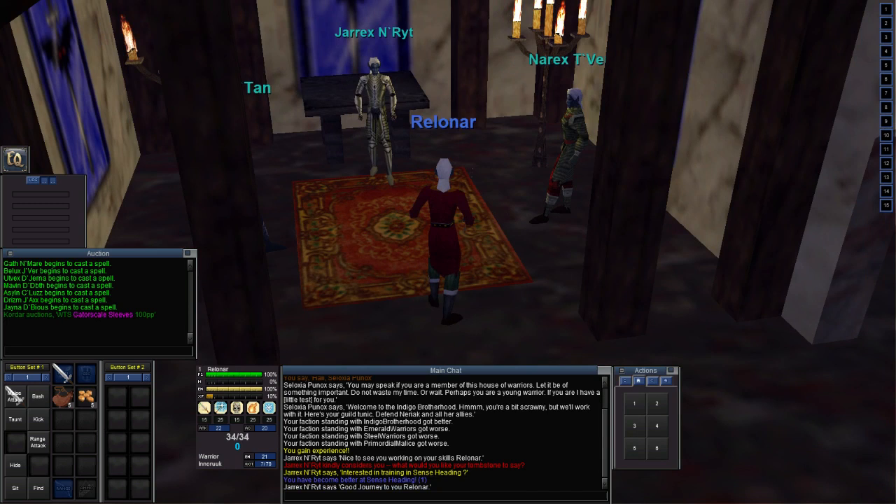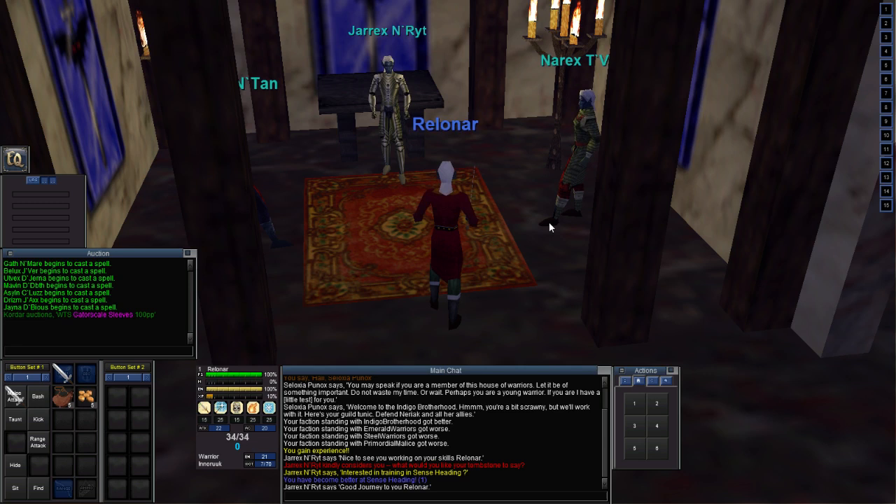You might notice my user interface looks different — I'm using a UI mod called Duxa UI. The link is in the description. Just follow the guide, put the files in the appropriate place, then type /load DuxaUI and hit Enter. It will load all these UI elements, which I find a bit cleaner than the classic ones. You can move your windows around however you like. If you have questions, ask in the comments.